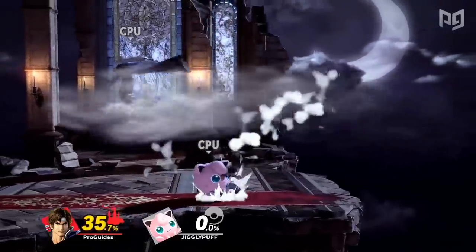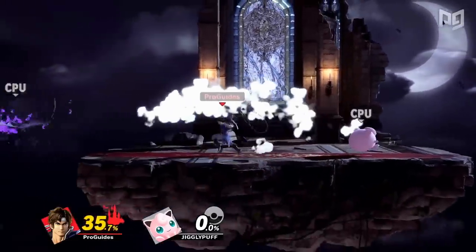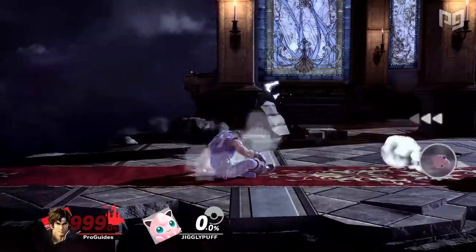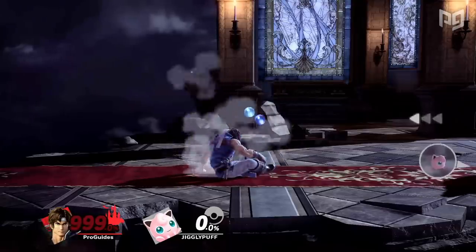Simon and Richter Belmont live their lives defeating evil creatures, and that's the kind of stuff you just can't get off your mind. Even in Smash Ultimate, Richter finds himself speaking Dracula's name in his dreams if he's put to sleep in a match.